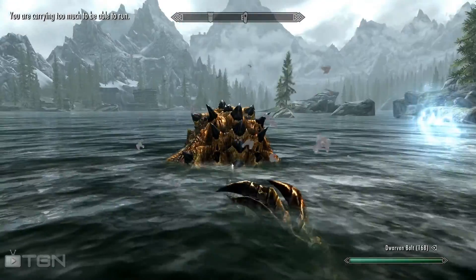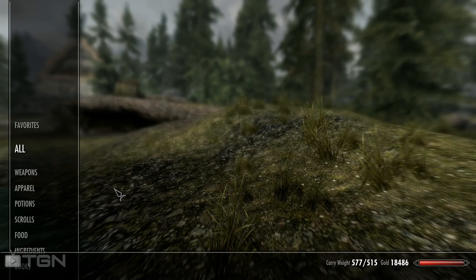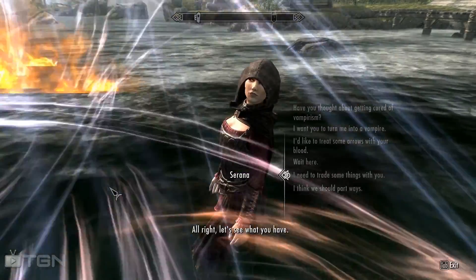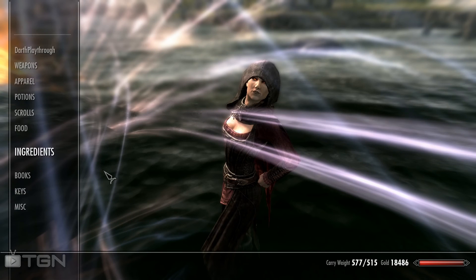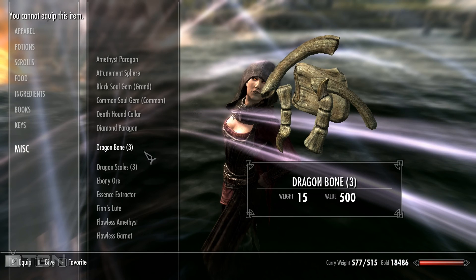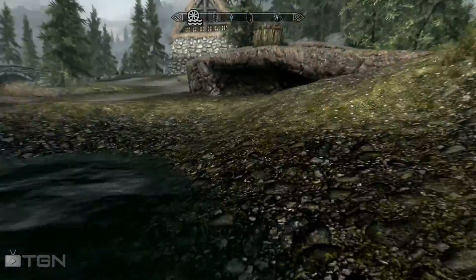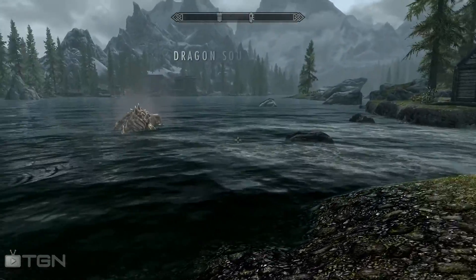What do we got? Too much to carry — that's what we have. Oh balls, 576. Okay Serana, take some dragon bones. I have some bones. I need to drop off a ton of stuff, don't I? Another dragon soul — come on, give it to me! You know you wanna. Thank you.